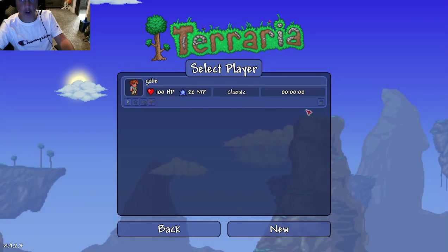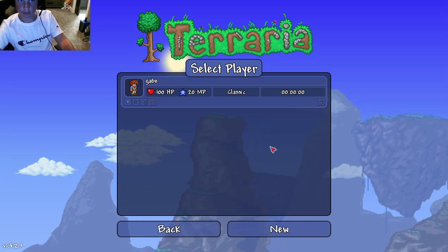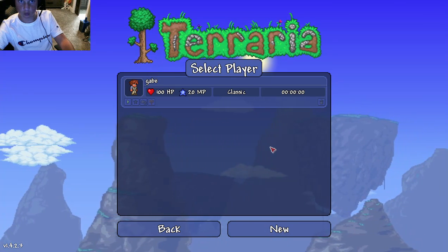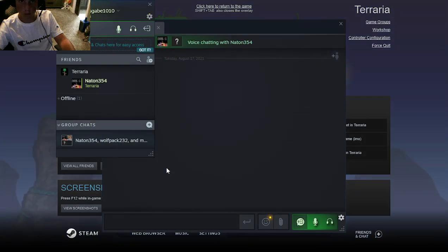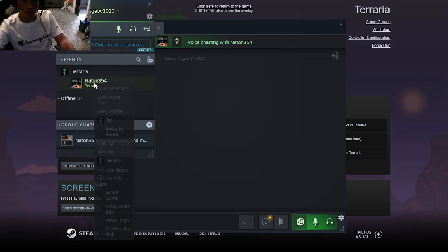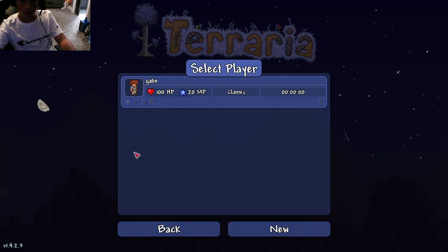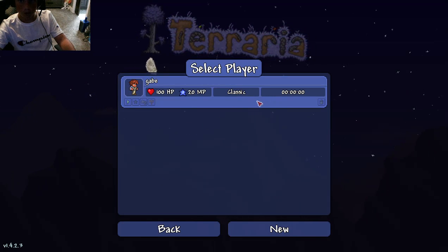I clicked join game. So multiplayer, then join game, and then it should load you in pretty quickly. Fairly quickly you should be in. And sometimes it glitches, which if it does, it's not too big of a deal — you can just rejoin.